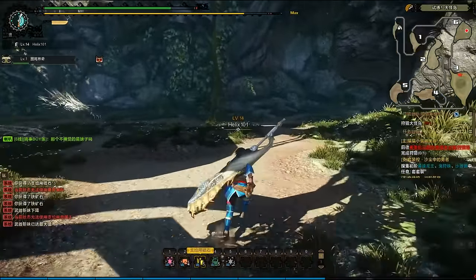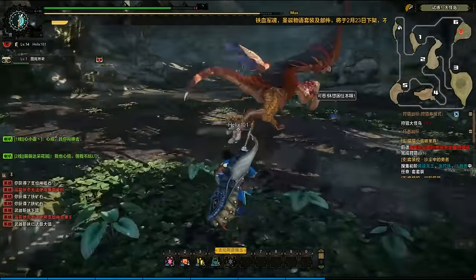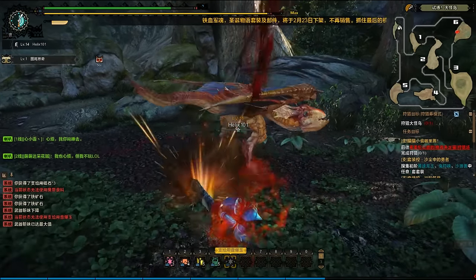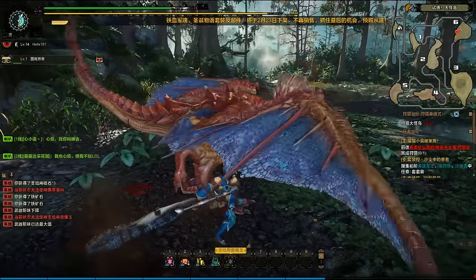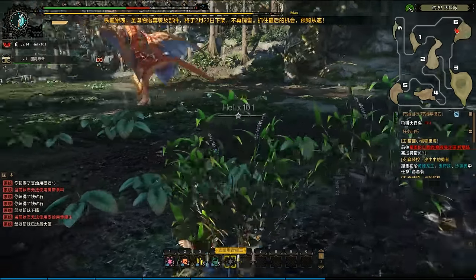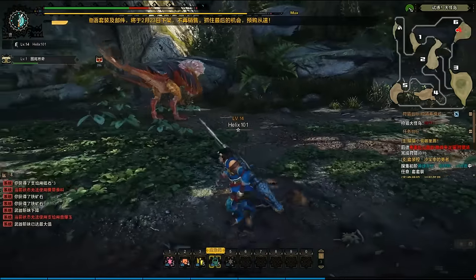It looks like he's flown over to zone six. I still can't get over how good this game looks — the fact that I'm hunting a Yian Kut-ku in this style of graphics just makes me so happy. I know we're capable of breaking apart his ears, but I don't think we can cut off his tail — I don't think he has a big enough tail compared to some of the other monsters we'll be fighting later down the road.